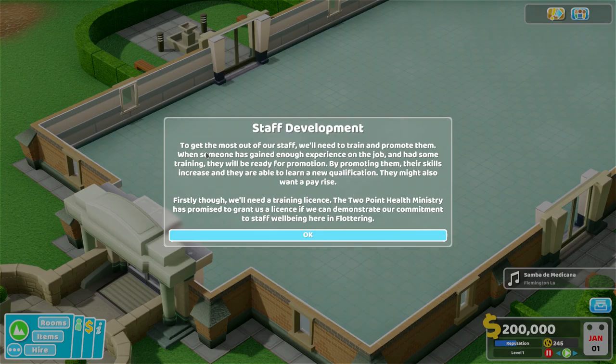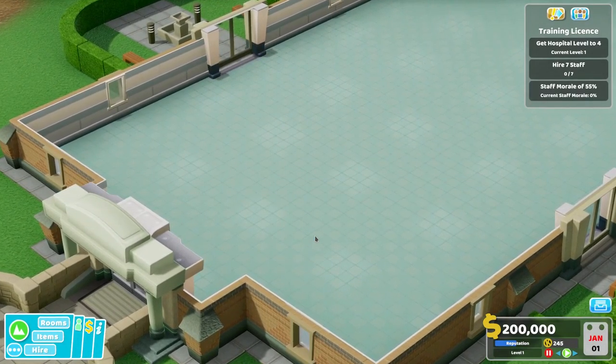Staff development. To get the most out of your staff, you'll need to train and promote them. When someone has gained enough experience on the job and had some training, they'll be ready for promotion. By promoting them, their skills increase and they're able to learn a new qualification. They might also want a pay rise.